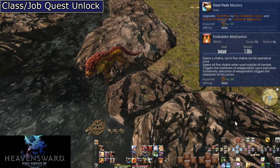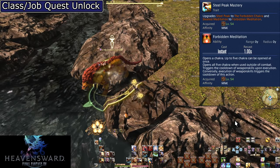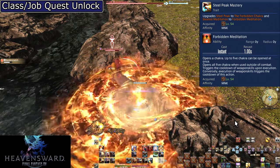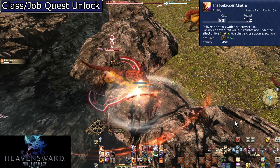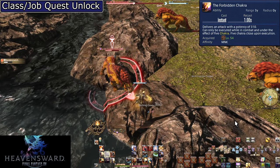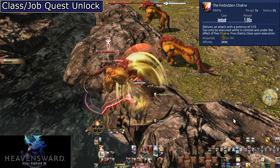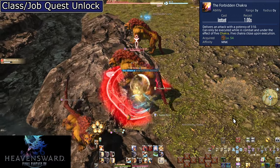Level 54: Steel Peak Mastery, Forbidden Meditation, and the Forbidden Chakra. Forbidden Meditation is an upgrade to Steeled Meditation. The Forbidden Chakra is an automatic upgrade to Steel Peak, boiling down to a simple potency boost from 180 potency to 310 potency. It is simply stronger, making it more important to use. This also makes Howling Fist only stronger on four or more enemies.